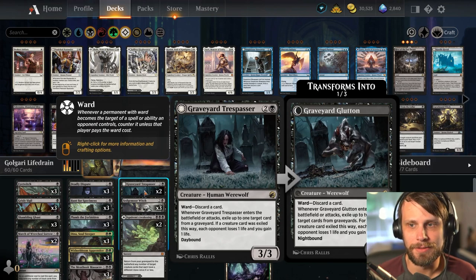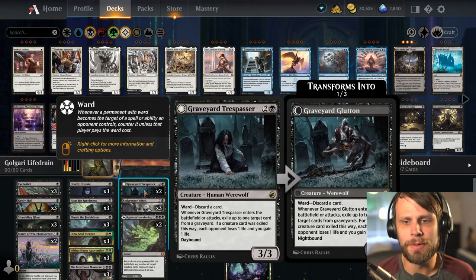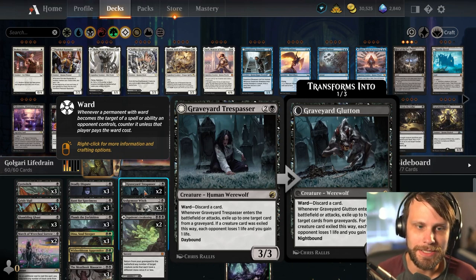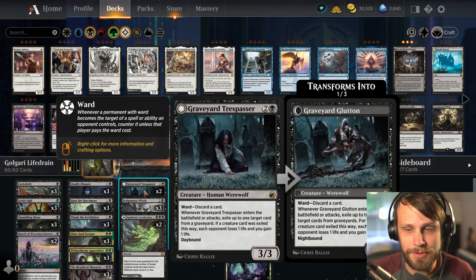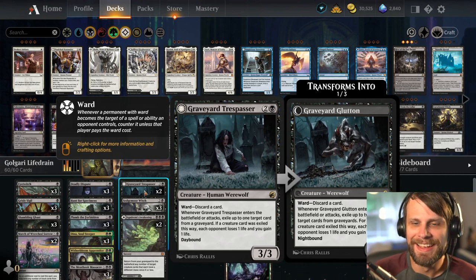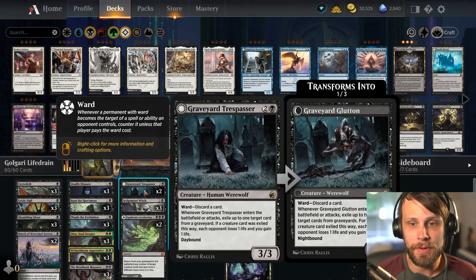We also have a 2-of Graveyard Trespasser, which is a near-guaranteed 2-for-1 against single removal — it comes down and gets something out of the graveyard. Exiling effects in Standard are huge right now. There are so many opportunities for people to play discarded cards, graveyard-focused cards, and Reanimator, so having a way to deal with those things is such an important piece of the standard puzzle.